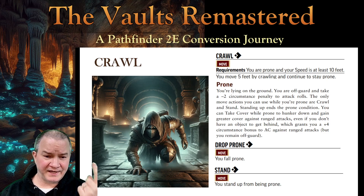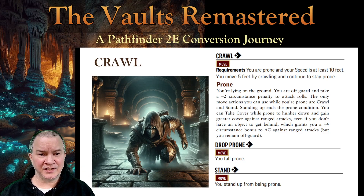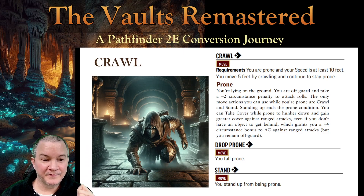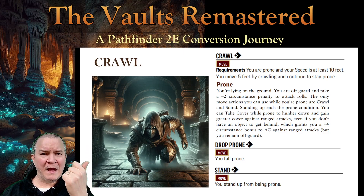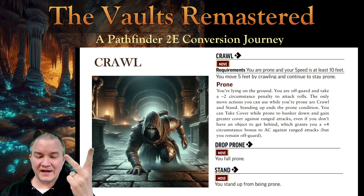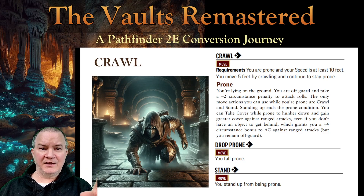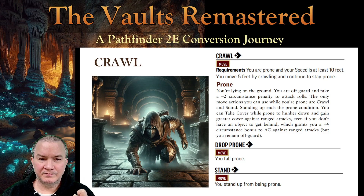Dropping prone in the first place takes an action. And standing up takes an action. So if I wanted to drop prone, crawl somewhere, and stand up on the other side, I can't do it efficiently. I take one action to drop prone, then crawl a whopping five feet, which isn't going to get me anywhere, and then I need another action just to get up again. My entire turn would be: down, crawl five feet, stand up. Where and when in the game is that ever useful? Go ahead and try it — see how many times your teammates scream at you. This economy doesn't make any sense to me.